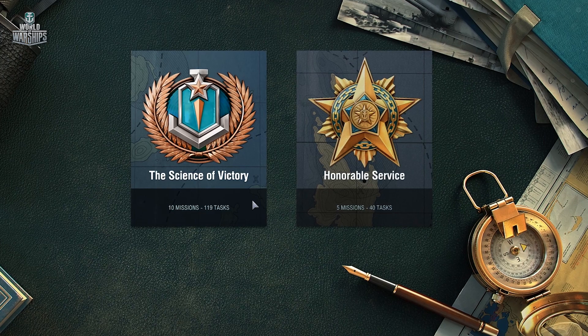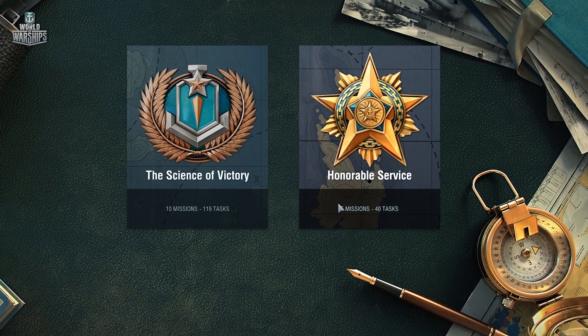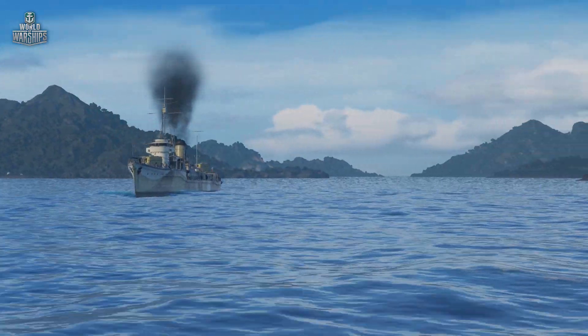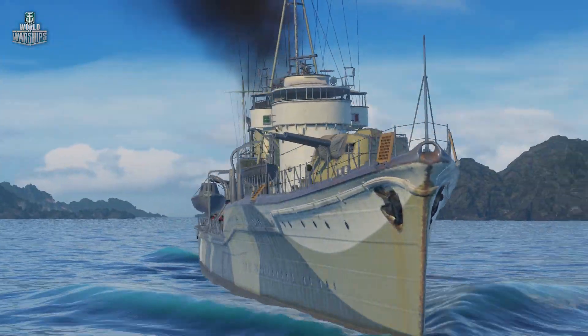We've prepared two starting campaigns to be released with Update 0.5.15. Science of Victory will help newcomers learn the intricate aspects of the game—the reward is seven days of premium account time. Think that's too easy? Then take on the Honorable Service campaign. The tasks here will truly test your skills, and aside from the sweet thrill of victory, you'll get the Japanese premium destroyer Shainanome with a trained commander on board.